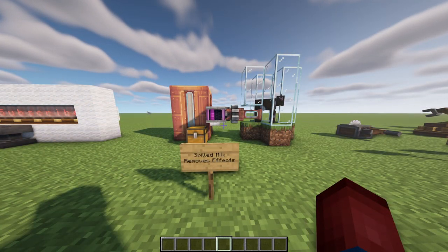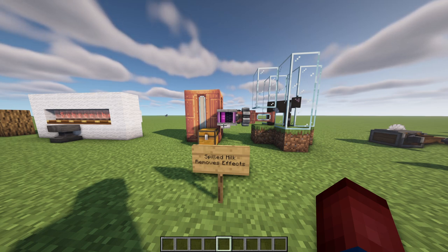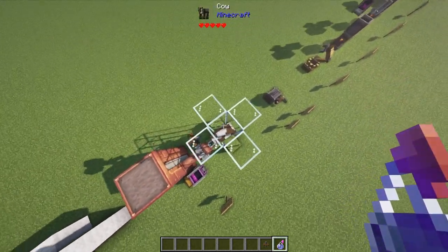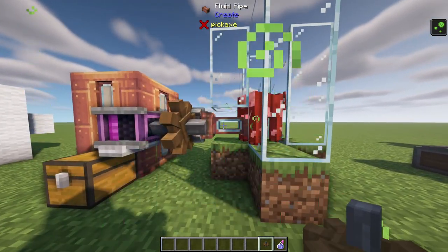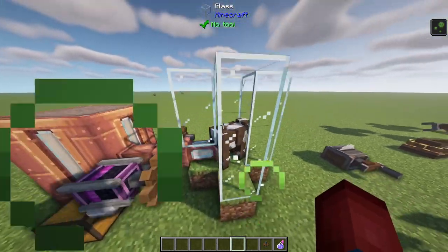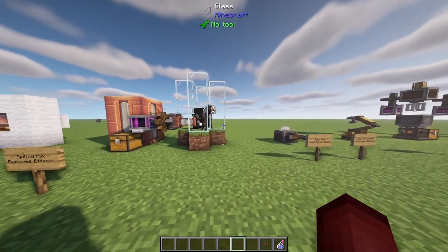Spilled milk can now remove effects from entities. This might be something neat for an adventure map. The gist is: I take a splash potion of poison, poison our cow, then turn on our milk. The milk gets pulled through our system and placed onto our cow, removing the effect. You can see it didn't kill him — and we still have poison on us, but no poison on him. A pretty neat little mechanic, maybe something we could use in adventure maps.